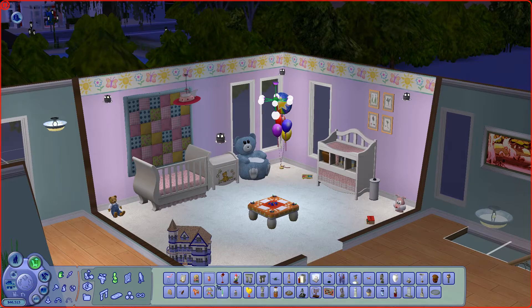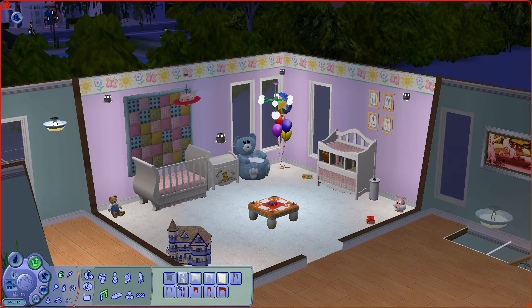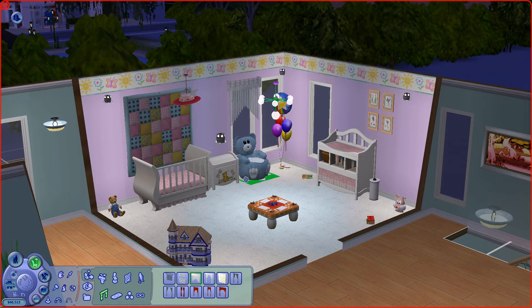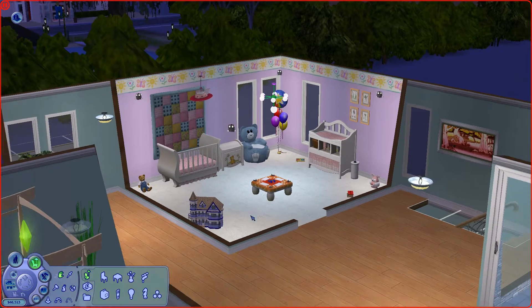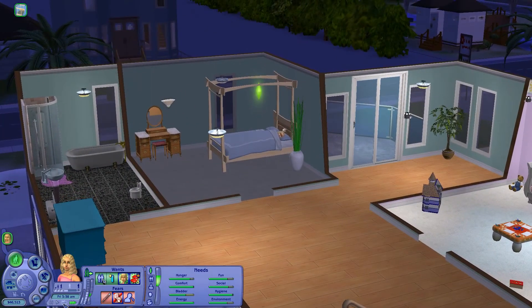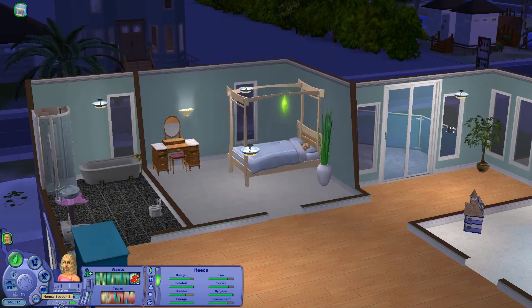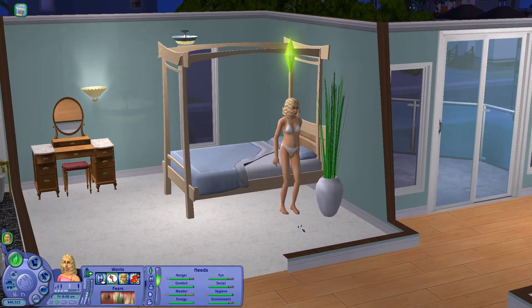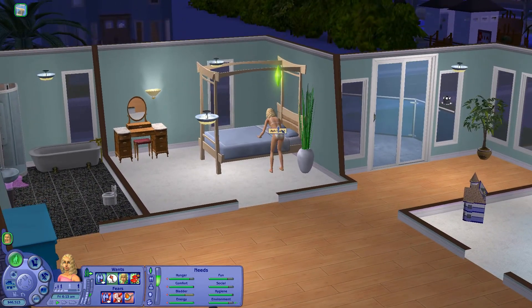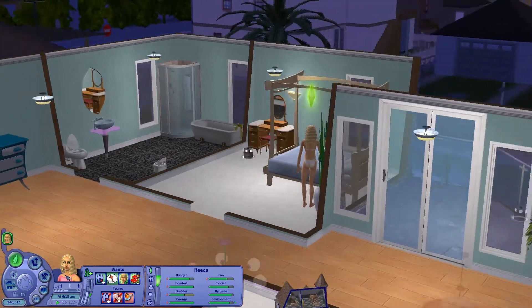I don't know what else we can get for this room. We could get curtains I guess, but it doesn't really matter. I kind of like the windows being open — they're on the second floor, nobody's looking in anyways. So let's go ahead and let her sleep, and whenever she wakes up we're gonna see how big she's gotten. Whoa, look — oh my gosh, look at that belly! She changed her underwear — well, it looked exactly the same, just a different color.